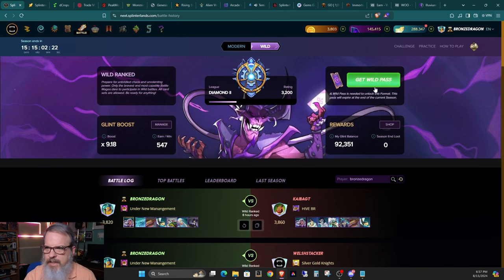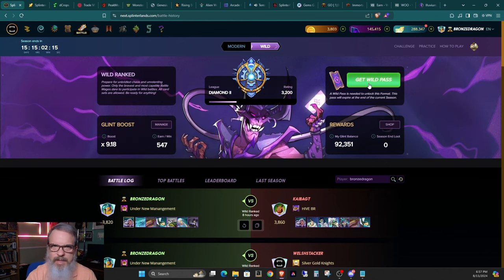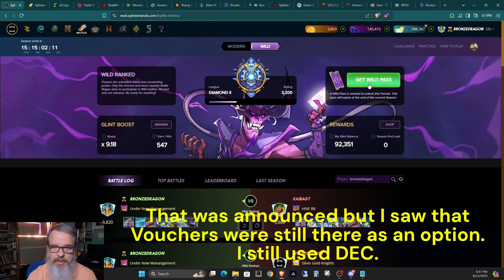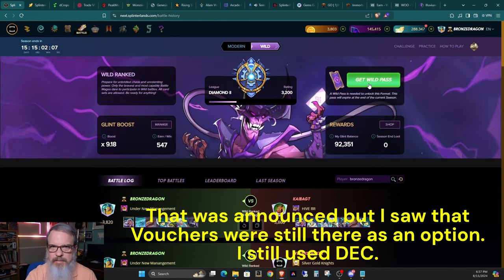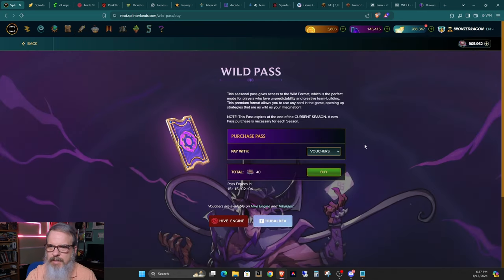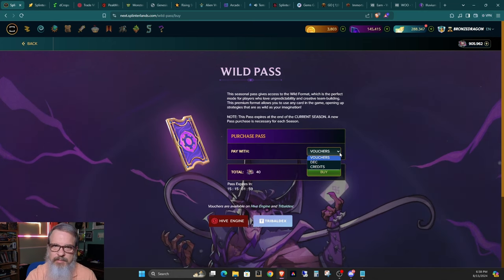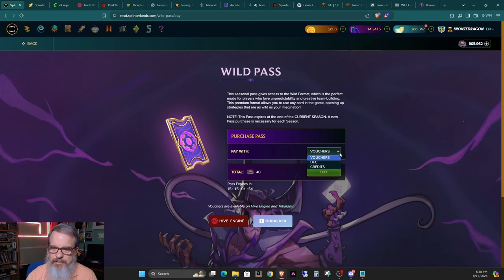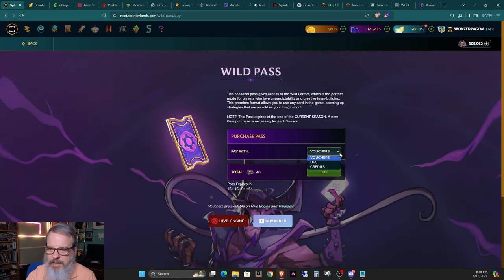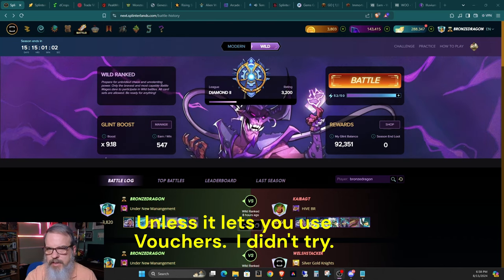I still need to buy the wild pass. They took out the ability to use vouchers for the wild pass, so the cost of playing in wild has gone up — maybe 20 to 30%. I would advise using DEC because DEC is still much cheaper, so far below peg right now that you'd be paying a good deal more if you used credits. I would use DEC at this point due to the price.